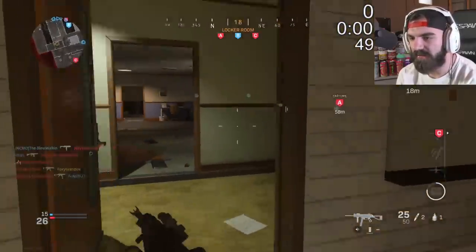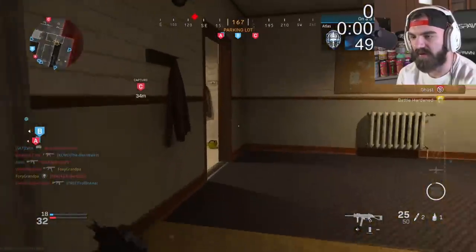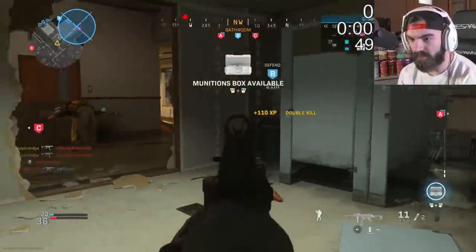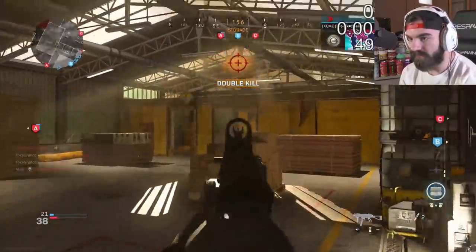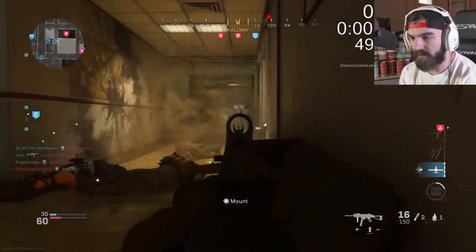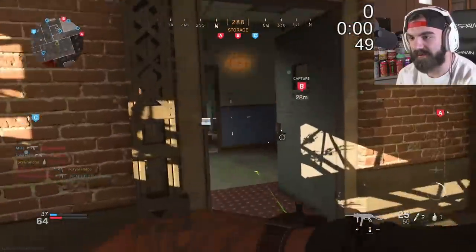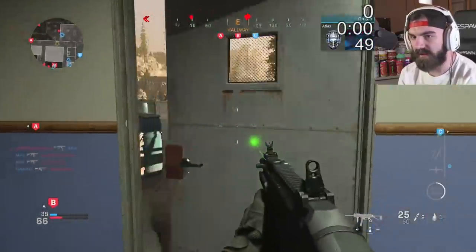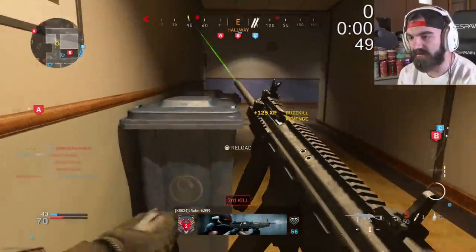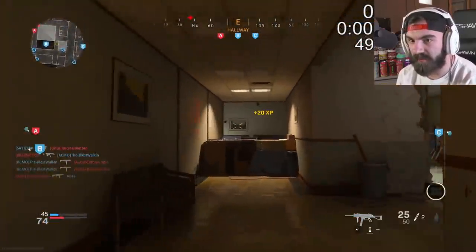I understand going for kills and stuff like that, but they came into our spawn and just took C. What the fuck is that? I just don't understand — how can we all be in our spawn and then have people take the objective right from us? Can't stand people who don't play the objective. I'm trying to get kills and get people off the flags, but not playing the objective at all is just a completely different thing. This is a good game — I'm actually not doing too bad. The SMG isn't bad as long as you hit your shots — it's pretty decent.